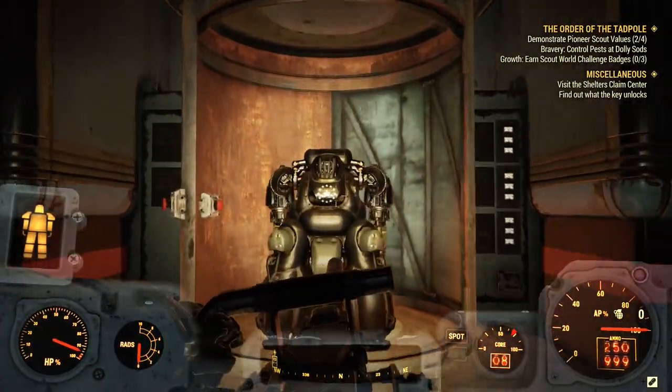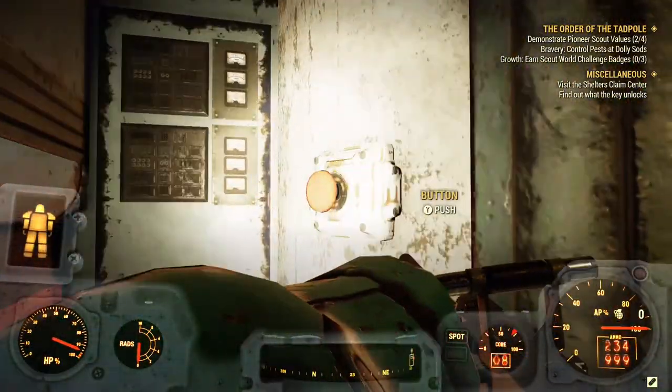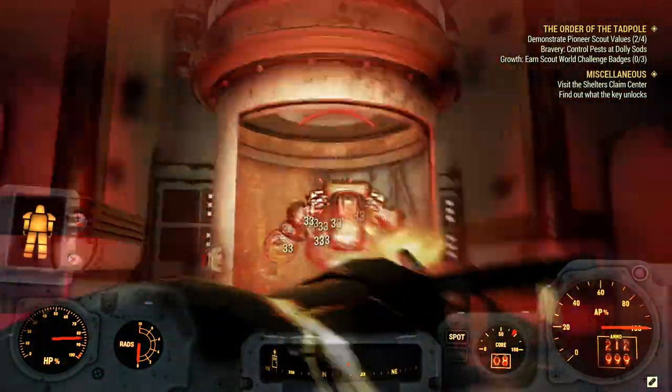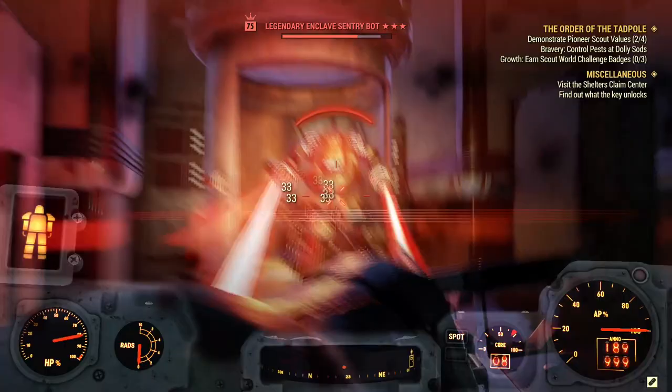Once inside, press the red button to activate the encounter. This spawns the legendary enemy — in this case it's a level 3 legendary Sentry Bot. Go ahead and kill it.